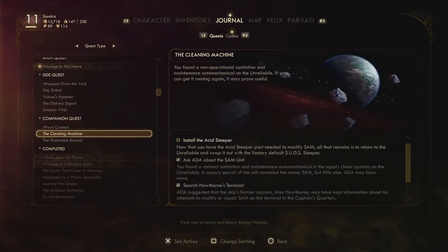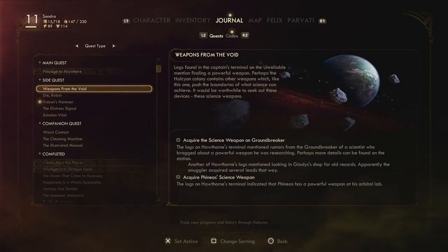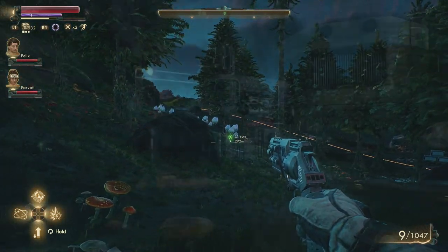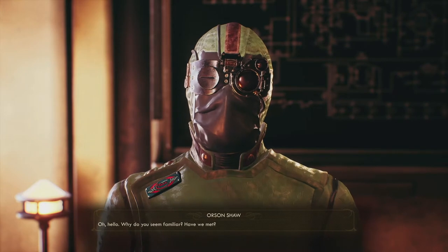Let's check the journal. The cleaning machine quest — now that I have the acid steeper part needed to modify SAM, all that remains is to return to the Unreliable. And for Volken's Hammer, I found Orson's schematic — from Force, the system weapons manufacturer. These are almost certainly contraband and probably a science weapon. Let's go back to Orson — we have the schematics but alone we can't make those.